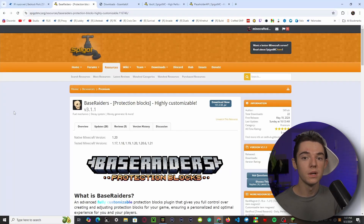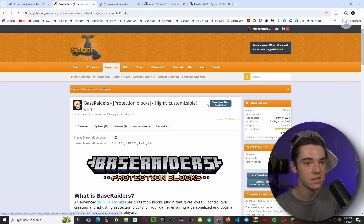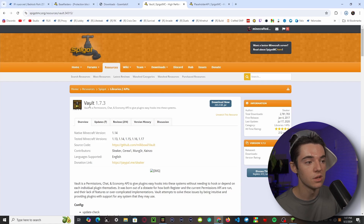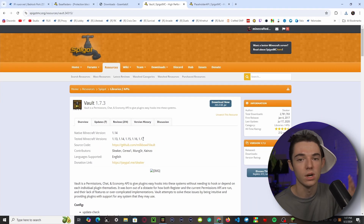The first thing you will want to do is head to the Spigot or BuiltByBit page and download Base Raiders. You will also need Essentials for an economy system — if you have another economy system it will probably work, but I'm just going to be using Essentials. You'll also need Vault, and even though it says it's only compatible up to 1.17, it does work with 1.21.